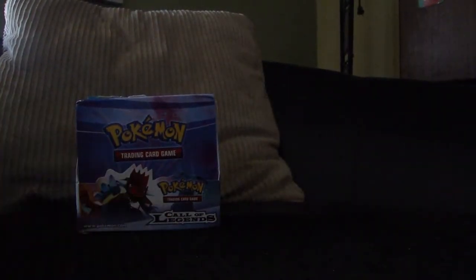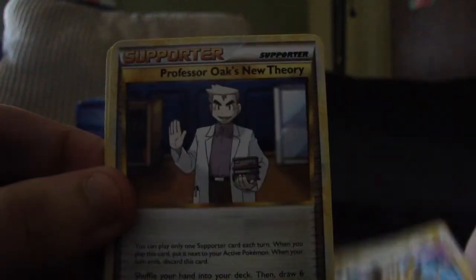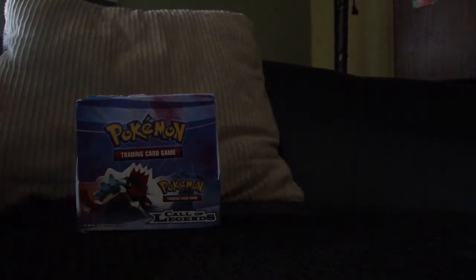It might be my third Snorlax actually — I got one in one of my last pack openings. Most of these cards are new to me because I haven't really collected cards for a really long time. So we start with a Vulpix, Tangela, Clefairy, Teddiursa, Pineco, Jolteon, Professor Oak's New Theory Supporter, and a Research Record Trainer. Our Reverse is a Pineco, and our Rare is a Pidgeot. Not the greatest pulls, but I'll take it.